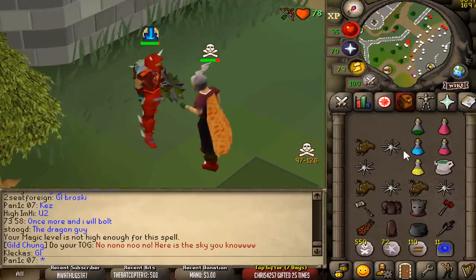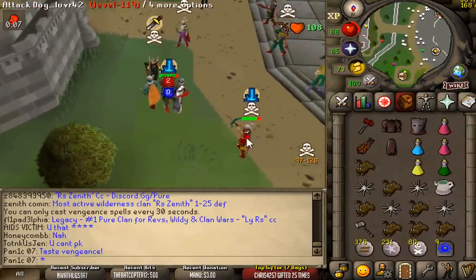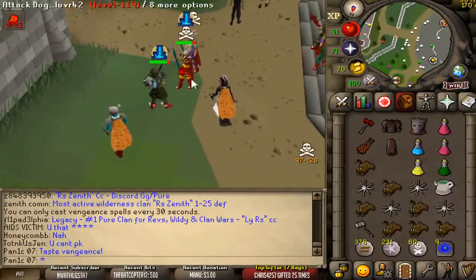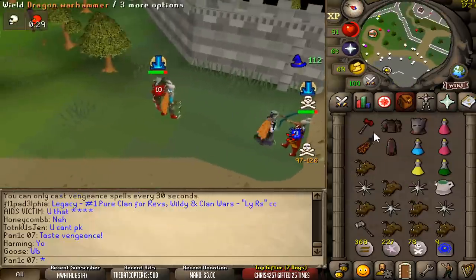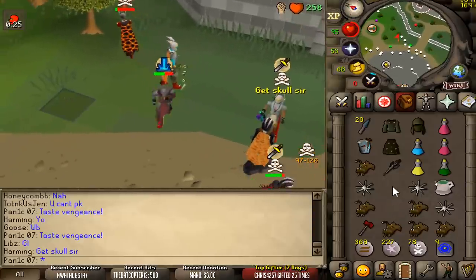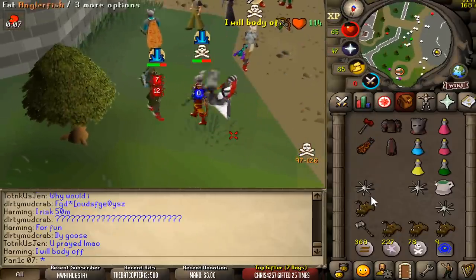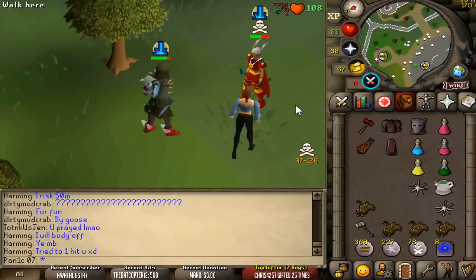I thought he meant this guy for a second but he meant me. Come on, make me hit my knives every time. The noise that this chain makes is so good. The best part about this is the dragon warhammer actually lowers his defense by half when it hits. It hit a zero on the G-mole when he was on like 40 defense, so kind of unlucky.